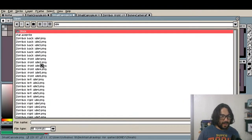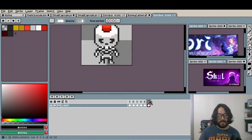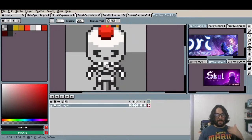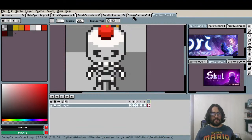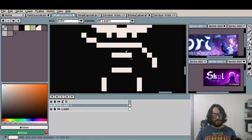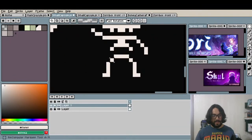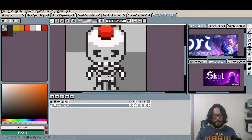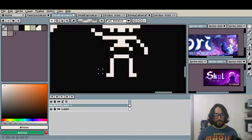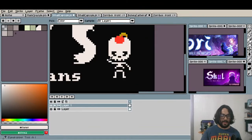I'm just gonna open the idle front — I kind of forgot his body structure. Okay, it's just a bone here, the ribs, and the legs together. They are too far apart, too long — tall boy, tall bone. Like this, and I'm gonna add the little camera.